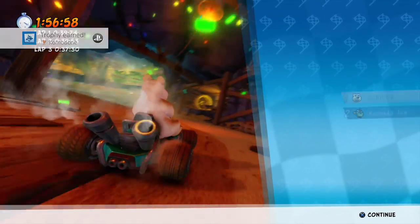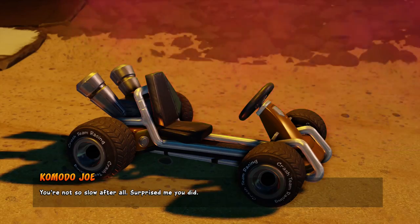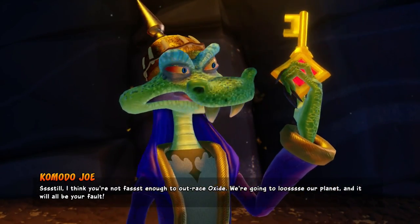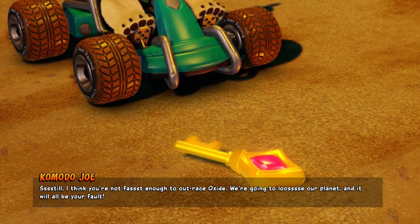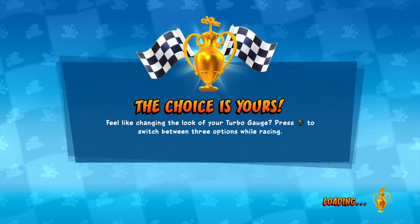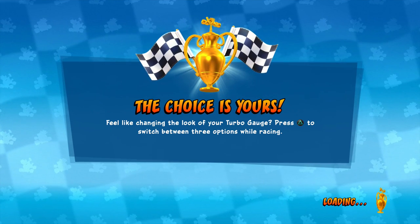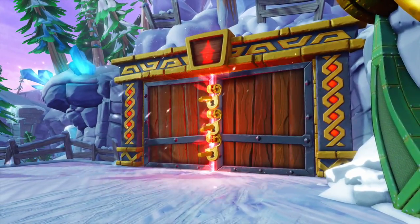Our third boss fight defeated — pretty cool. We get 20 coins for it. You're not so slow after all — surprised me you did. He's gone — what about our key? Here's a key for the win. Still, I think you're not fast enough to outrace Oxide. We're going to lose our planet and it will be all your fault. You say that, but if it was you, you would have lost too — if we lose, that means we were better than you, so it would have been your fault too. It's all of our faults. Komodo Joe is really cool — I like how he was doing all the disappearing stuff. They really made him seem awesome in this game. In the original game they would just sit there and talk to you, but here they have cool animations. And there we go — all three keys open up the final area, the Citadel City, which we'll be playing next episode.